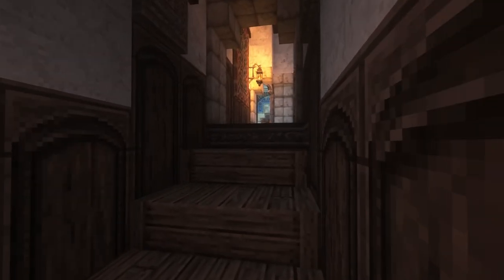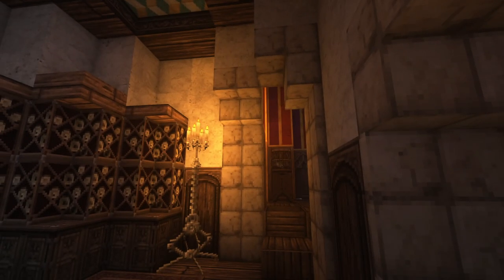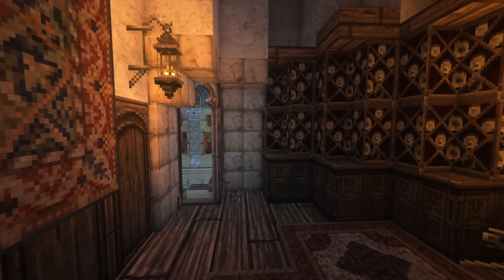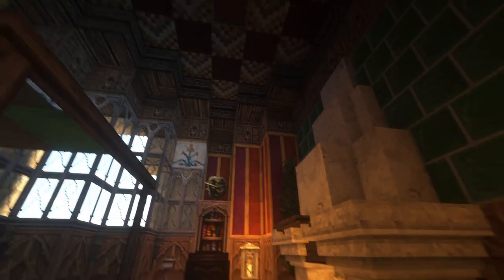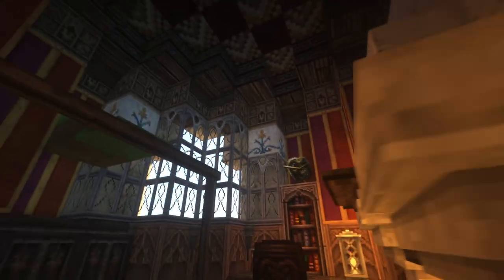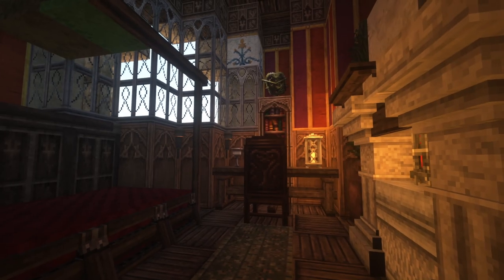And then we have this tight staircase which takes us up to where the maester would live. He has his own private chambers up here. Coming in here, it's quite cramped and built on a diagonal — it's all you can really do with it, but it looks pretty awesome in my opinion.